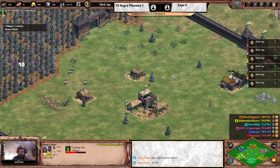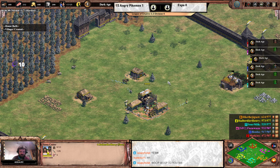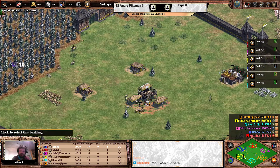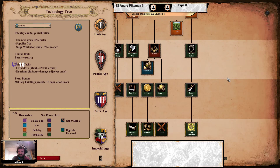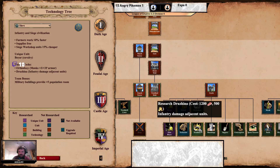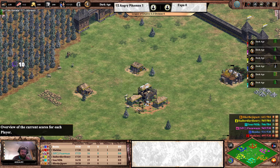Slavs on the left-hand flank for Halberdier Henry — the last player for 12 Angry Pikemen. Slavs are a very strong siege civilization with some of the best late-game infantry in the game. Druzhina halbs and champions deal area damage, though it's a pretty expensive technology at around 1200 food and 800 gold. Still, having infantry deal damage to adjacent units can be huge against mass cavalry, for example.